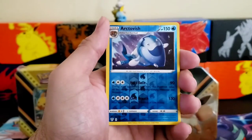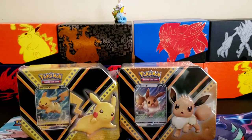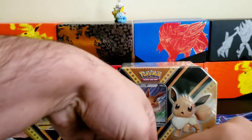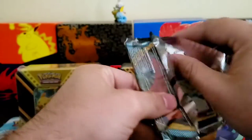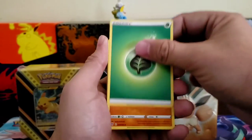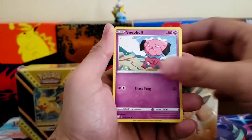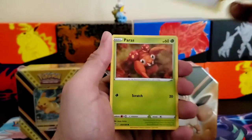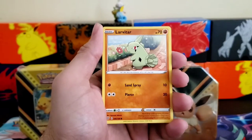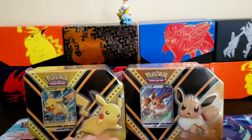Fletchling reverse, and a Vanilluxe — ice cream cone — as your rare. All right, let's get into the next pack. Let's see if we can get any good pulls out of these. Code card: one, two, three, four. Energy. Pokémon Breeder, Snubbull, Miltank, Bunnelby, Paris, Lairon. Reverse and a rare — I can't even pronounce that, sorry about that.